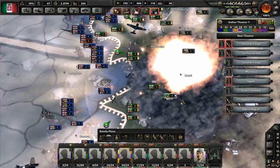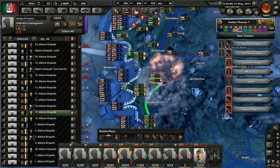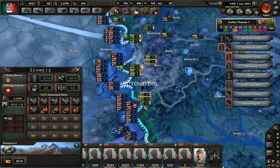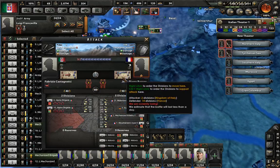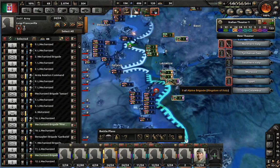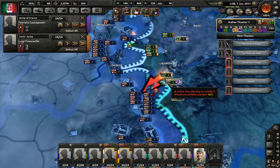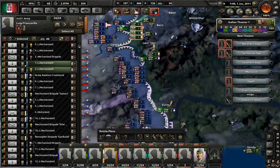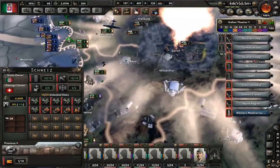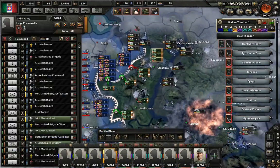That's not good - that probably dealt some damage to my troops there. That's kind of dangerous. I do not know who's attacking and why - some Alpine troops, clearly brainless ones. Not really sure what they're doing. There goes Zürich - I'm sure the Germans will be very happy about that.